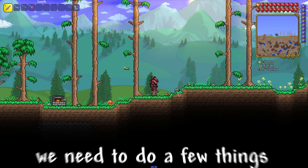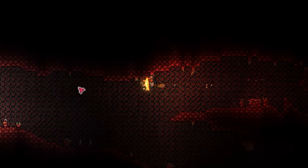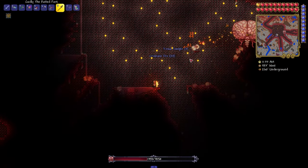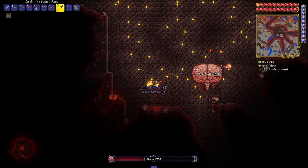In order to get this armor, we need to do a few things. Namely, we need to fight the Brain of Cthulhu. From the Creepers we get Tissue Samples and Crimtane Ore. We need 45 Tissue Samples and 180 Crimtane Ores.